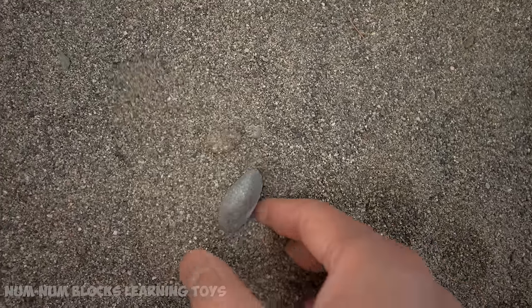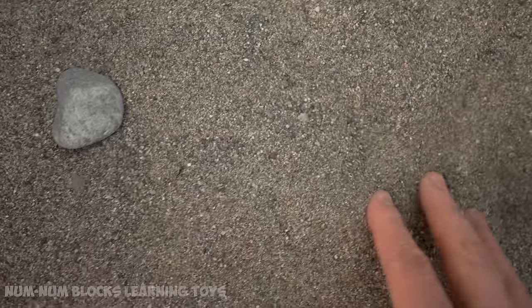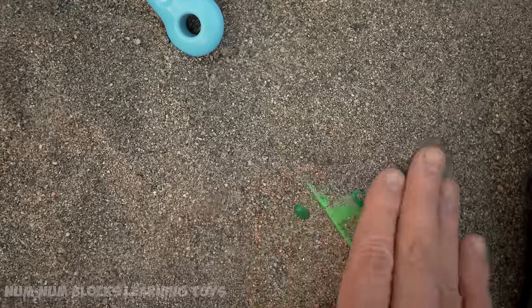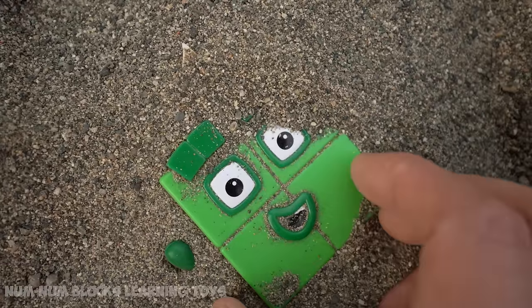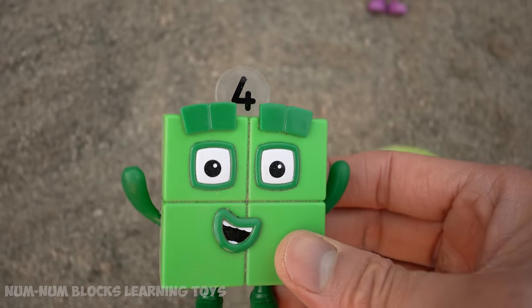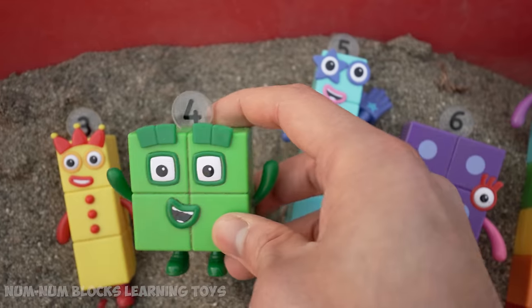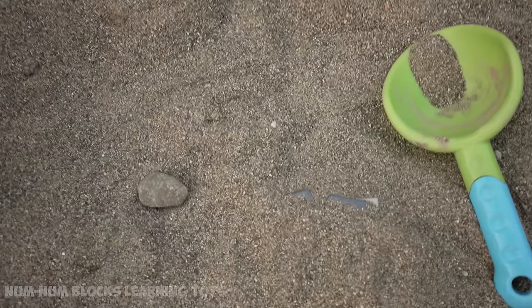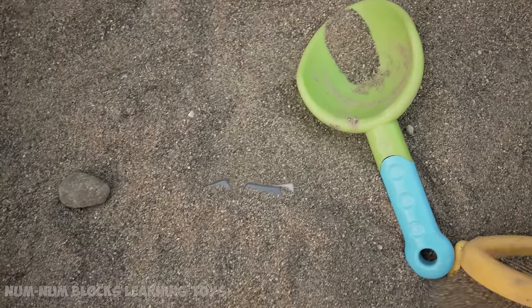Hmm, what's this? Oh, it's just a rock. Wait a minute. I see something green. It's four! Now, where do we place four? Between three and five. Let's keep searching.